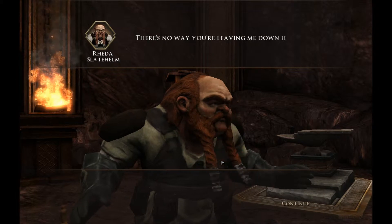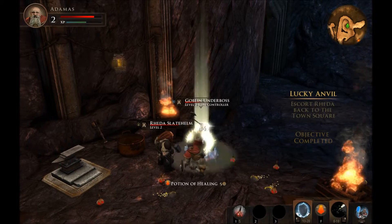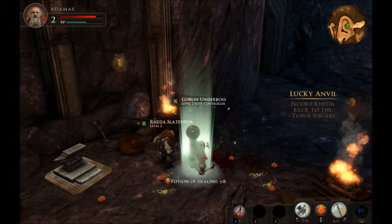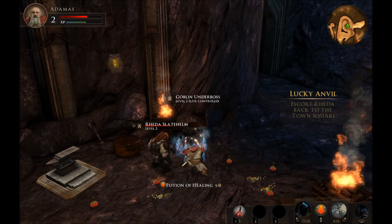There's no way you're leaving me down here alone. Yeah, that's true. I'm not going to leave you down here. Escort Retta back to the town square. Well, let's just finish off this goblin underboss first.